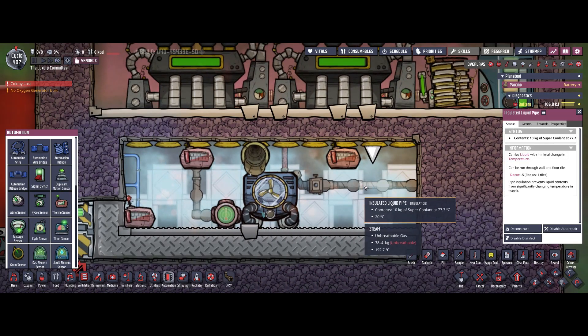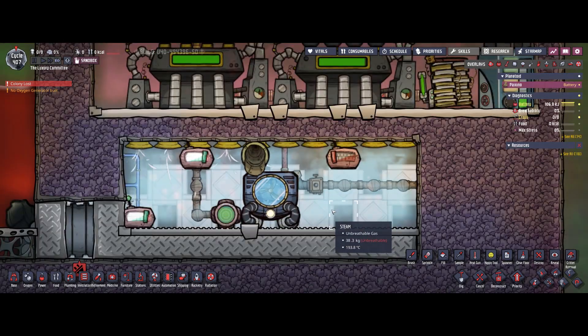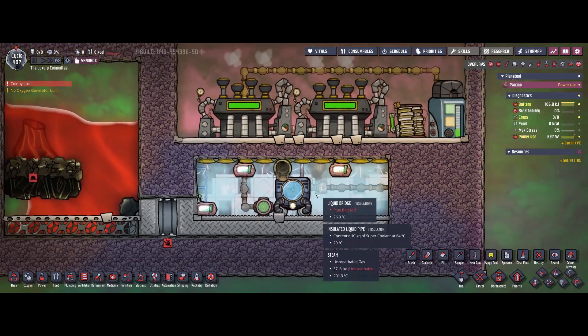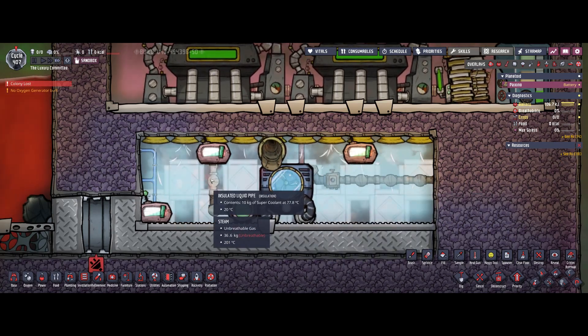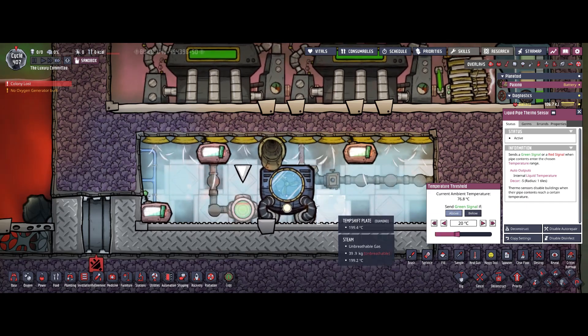It wasn't working because a pipe was missing — that's all. Now as you can see the aqua tuner is cooling down the water because it detected a temperature above 20 degrees.